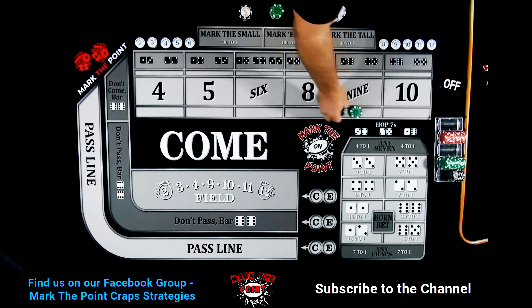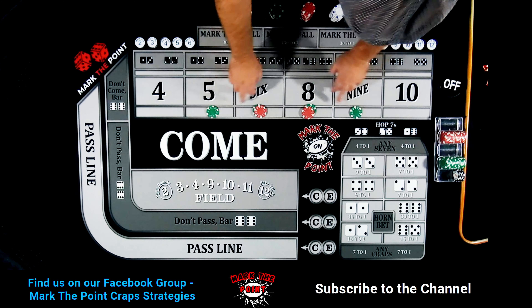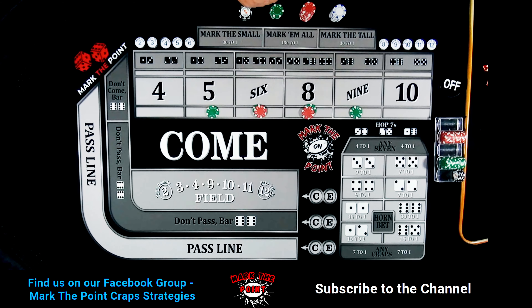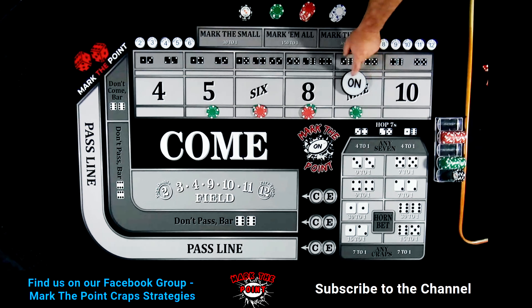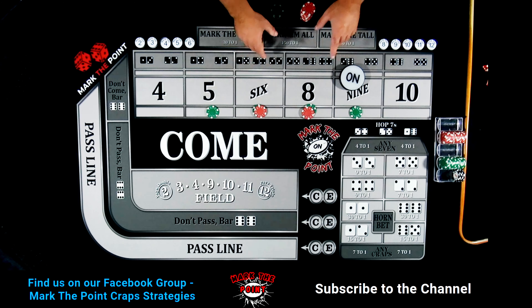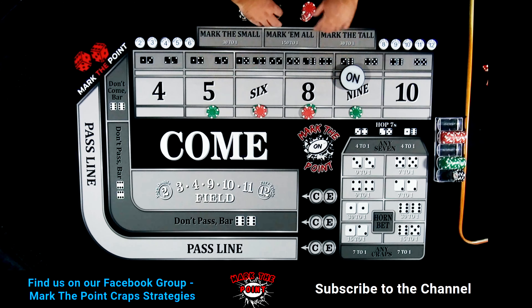I do it a little bit different than Crappy does. I start off with $110 on the inside. I believe Crappy only starts out with a 6 and 8. Essentially what's going to happen is we're going to wait for a point to get established and we'll place our bets. So $110 is our inside, and if any hit — let's just say it's on the 6 or 8 — it doesn't matter what it is, whatever hits is going to pay us $35.